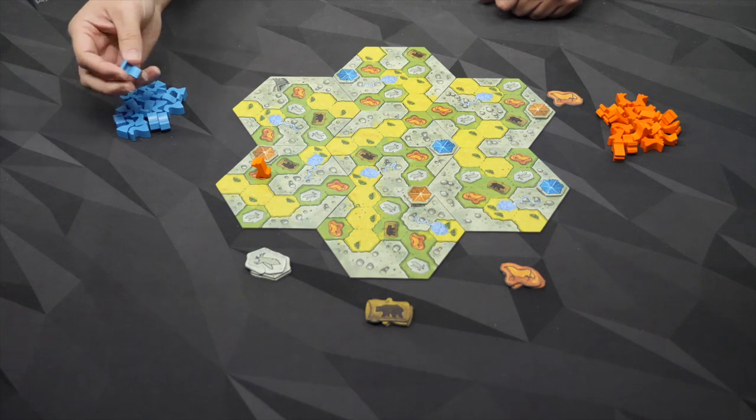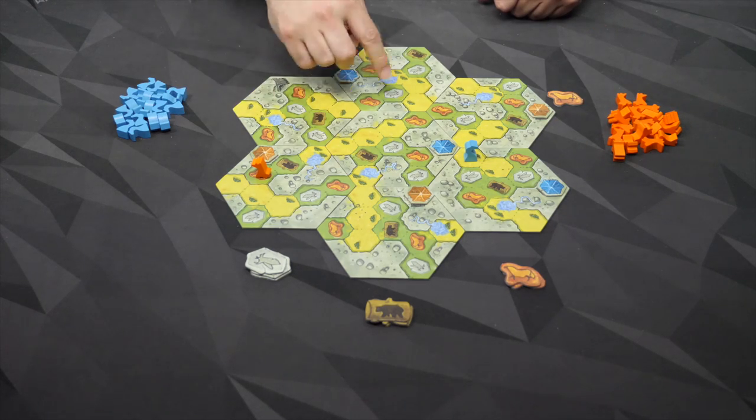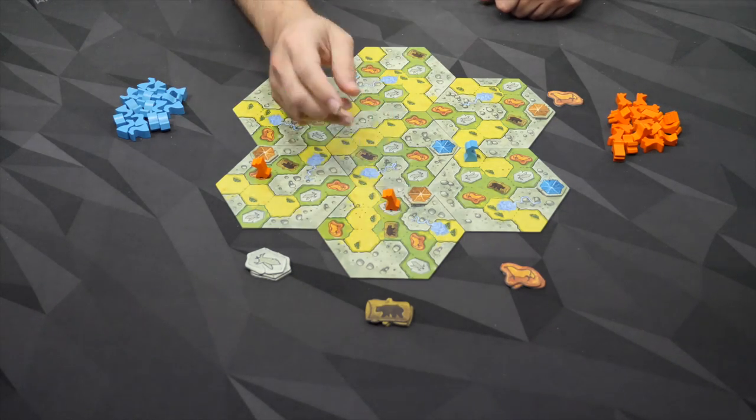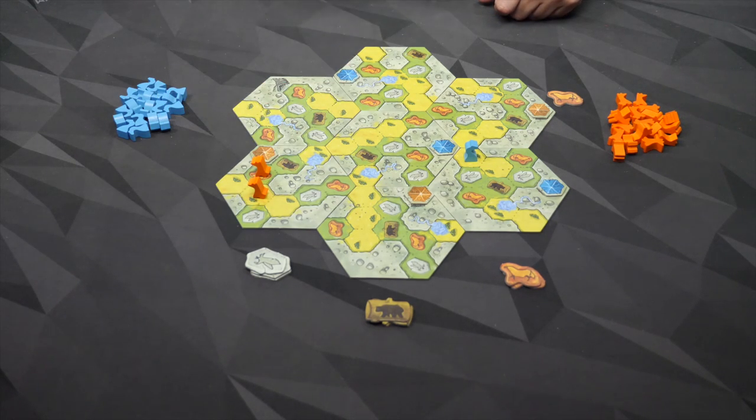I'll come back to what they do in one second. Then the blue player is going to go — they could go there, for example. Then I'll go again next to any one of my starting locations, like there, or next to this one which is already on the board. So I might go there, and this continues.